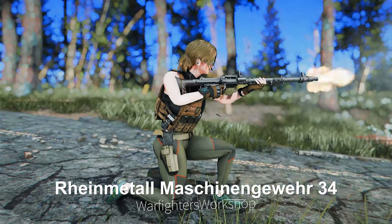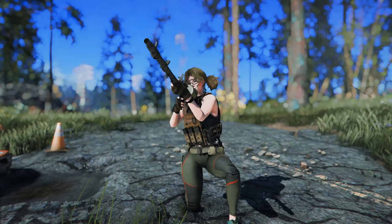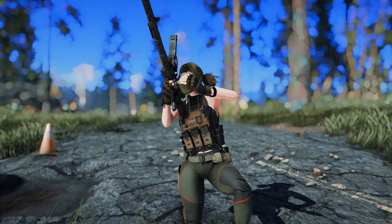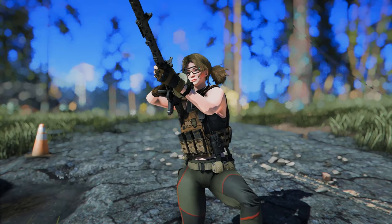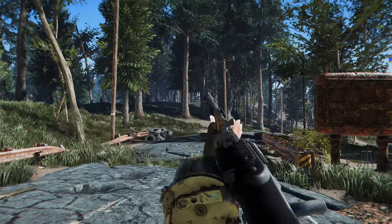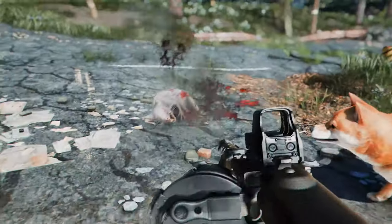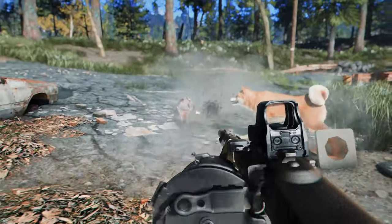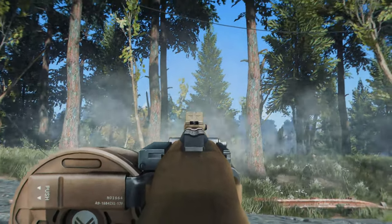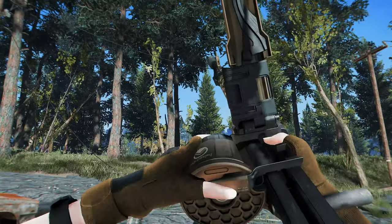Next up is the Rheinmetall Maschinengewehr 34. This mod adds the MG 34, a German recoil-operated, air-cooled general-purpose machine gun, first tested in 1929 and introduced in 1934. This weapon utilizes 7.92x57mm Mauser rifle ammunition and offers automatic firing, multiple firing modes, and customizable animations and sound. The left-side drum magazine is particularly impressive, and with a maximum firing rate of up to 900 rounds per minute, this gun is a must-have mod for anyone who favors the MG 34 in firearm games.